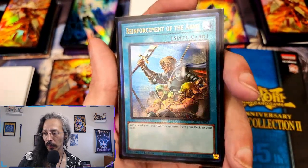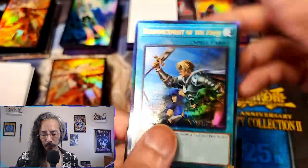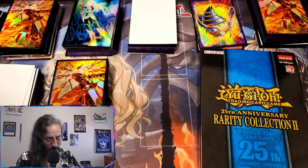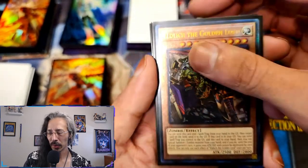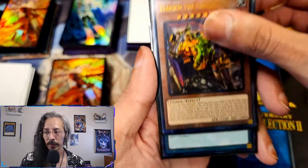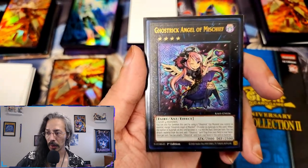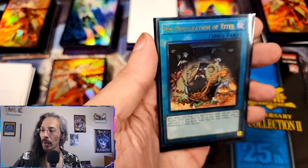In Rarity Collection 2 they really went to town on the foiling — this one wasn't too bad. The alt arts in Rarity Collection 2 were hit or miss — the alt arts in Rarity Collection 2? Beautiful, congratulations on those. Dark Ruler No More wasn't too bad. Ghost Trick, Angel of Mischief — wait, one more: Pre-Preparation of Rites.